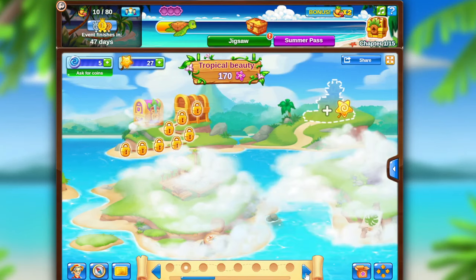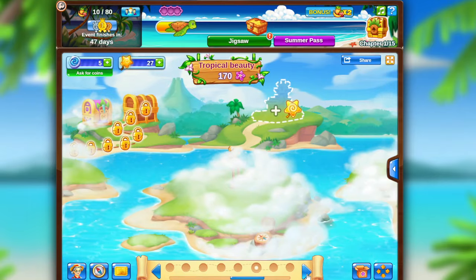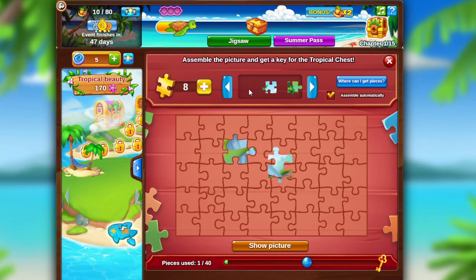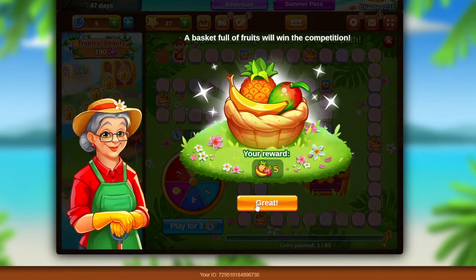For a summer adventure you will travel through eight tropical islands, on each of which you have to complete exciting tasks and win prizes including fruits. On some of the islands you have to assemble a picture using puzzle pieces. You will also have to play board games using your compasses and collect prizes.